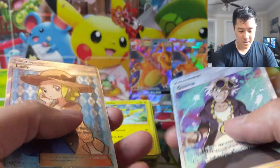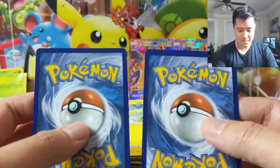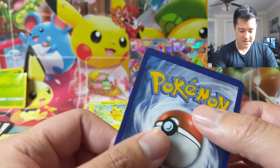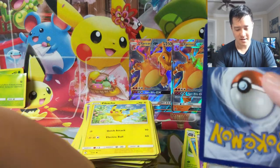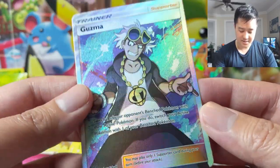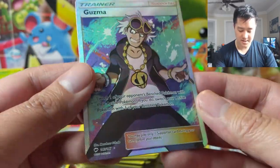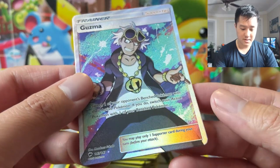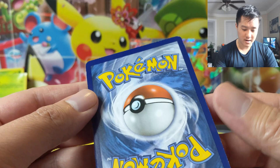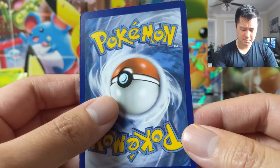Looking at these cards a little closer - it's almost like the printing process skipped a step or something. The card feels a little different on the back, but the front is fully textured, so this is definitely real. Just very poorly printed with so much edge wear. Very strange.